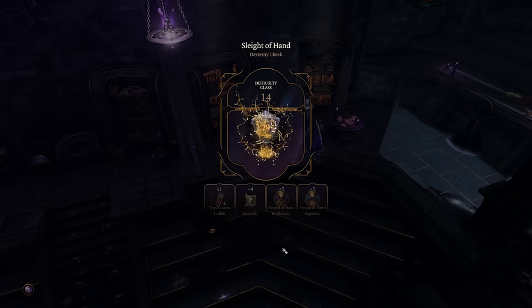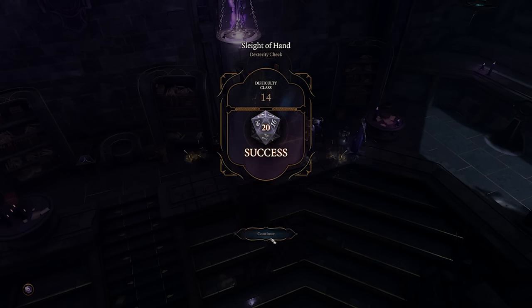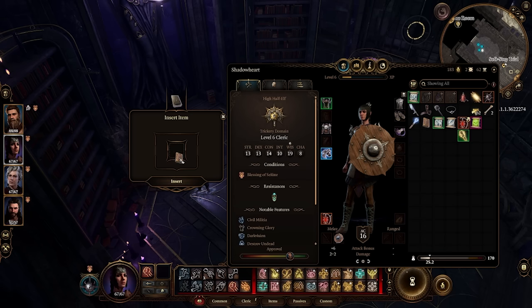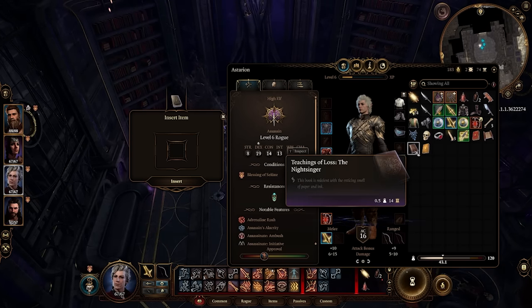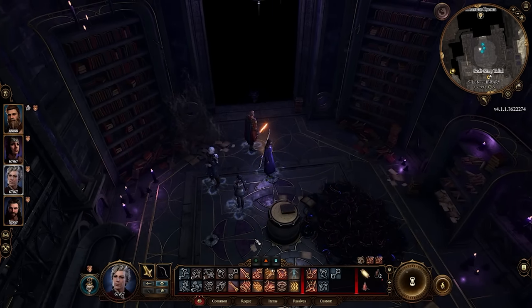After the fight in the library, head to the bookshelves off to the right. Note that there are a lot of traps along these bookshelves. You are looking for a book called The Night Song — this is the book you need to put on the pedestal at the very far end of the library, which will grant you access to the treasure room. At the far end of the library, after you have the book, after you've disarmed the traps and unlocked the gate, you can put the right book on the pedestal. Note that it will show as an invalid combination, but the treasure room will unlock for you. That's how you get into the treasure room for the spear.